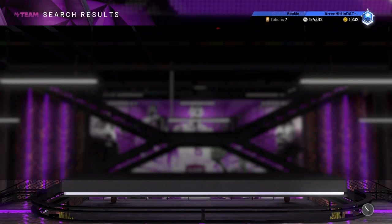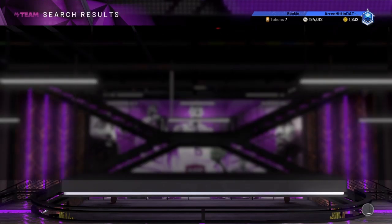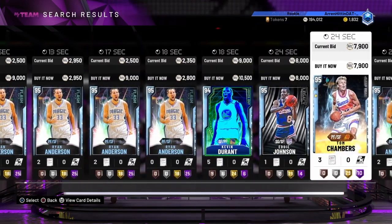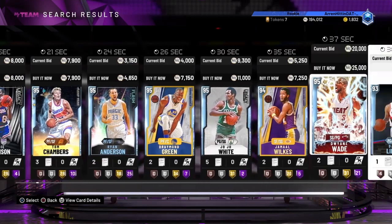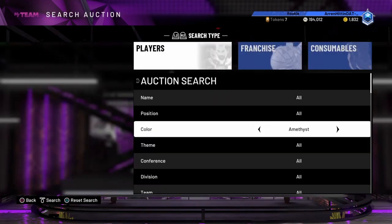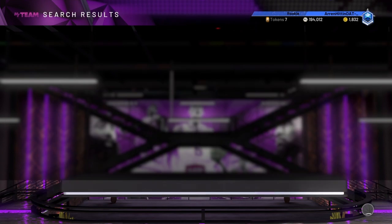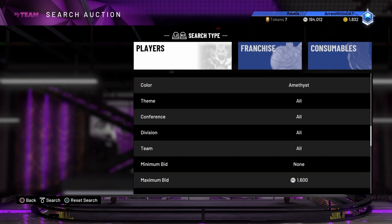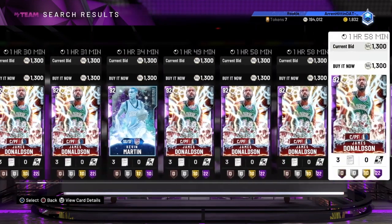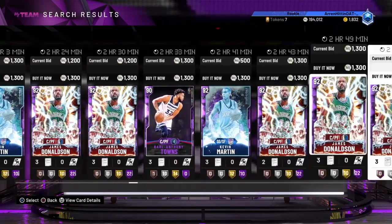Bid sniping is actually really good too. You can do a bid snipe on the pink diamond — check how much he's going for. The diamond version might be better if you want to do that. You can also try the amethyst filter for around 1000 MT. If you get lucky you can get an expensive amethyst, and if you get one for less than a thousand MT you can obviously flip it and get more MT.